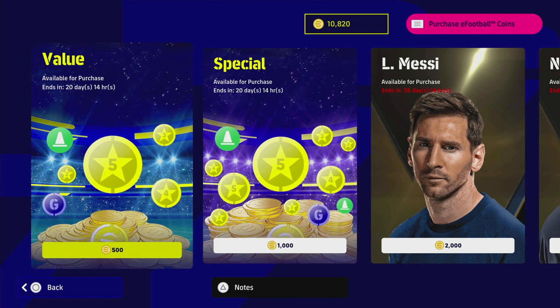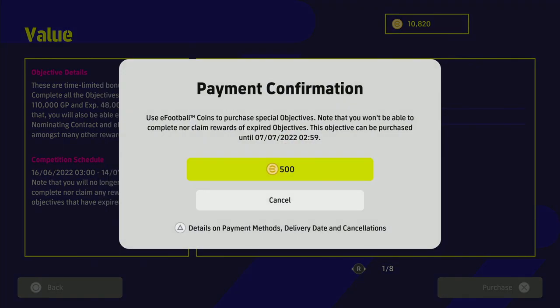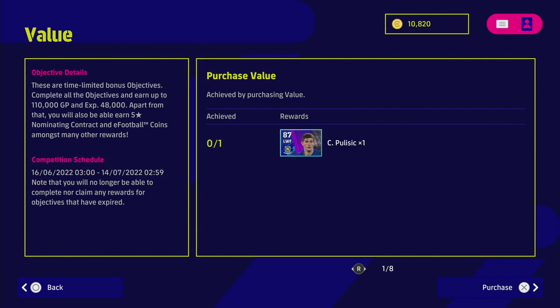Everyone has different reasons for playing games and different means. This is what Dream Team is at the moment — unfortunately we can't play Master League because it's not available. The value pack is 500 coins and comes with limited bonus objectives. If you complete all the objectives, you earn up to 110,000 GP, 48,000 trainer points, and a five-star nominating contract. This runs from the 16th to the 14th.